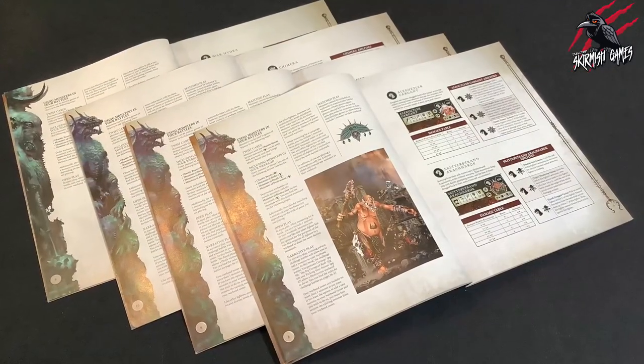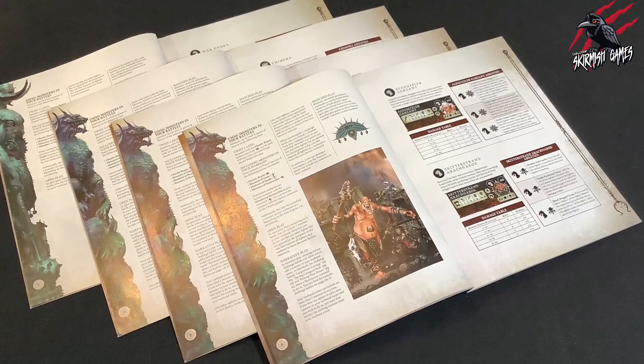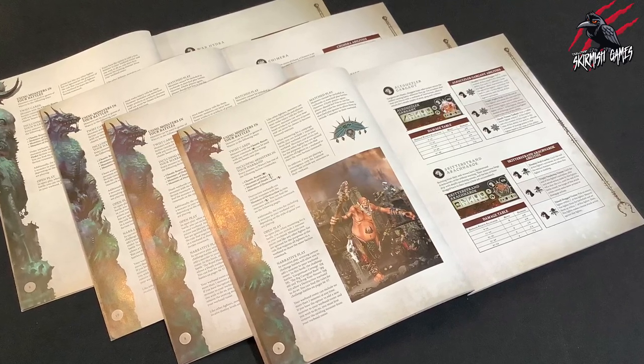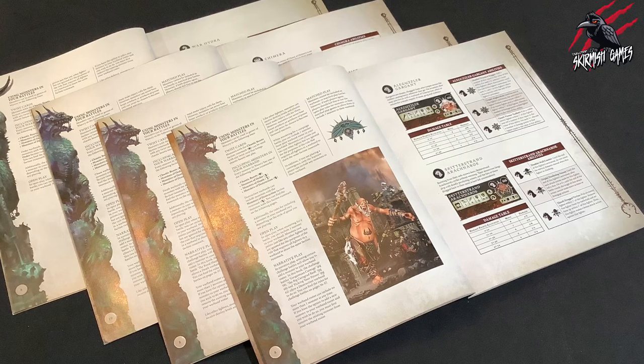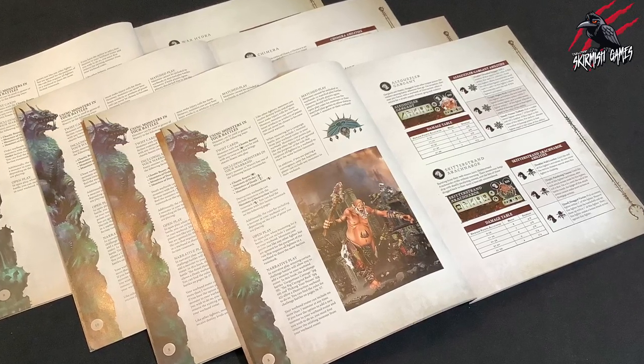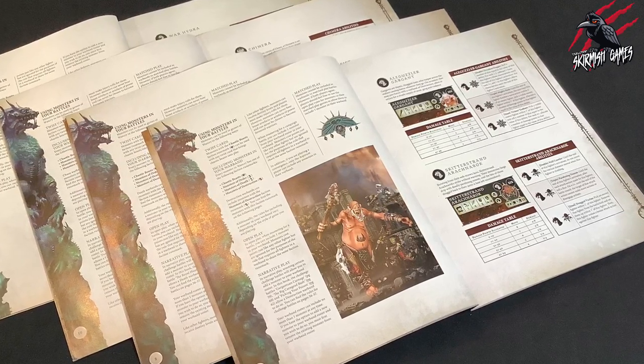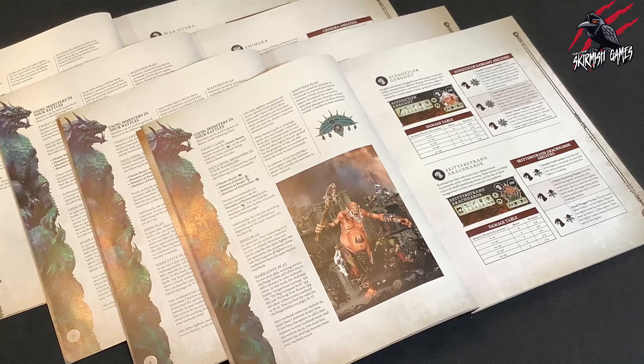Each of the Grand Alliance books gives you the monsters you can use with the different factions within each Grand Alliance. Some are only going to have two, like the Sentinels of Order and the Bringers of Death, while the Harbingers of Destruction have three monsters, and the Agents of Chaos are going to have access to seven monsters.